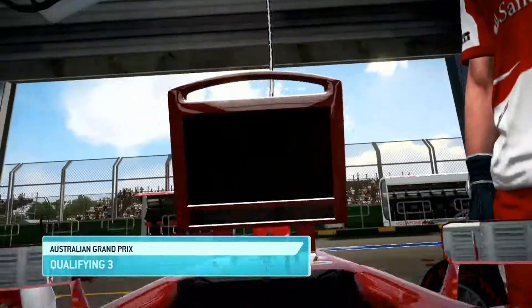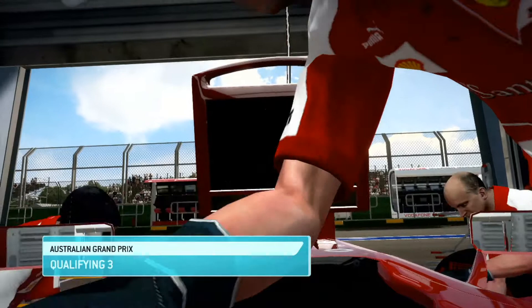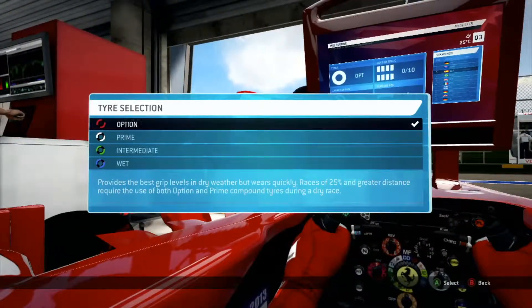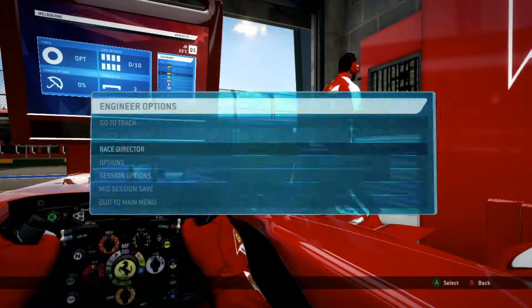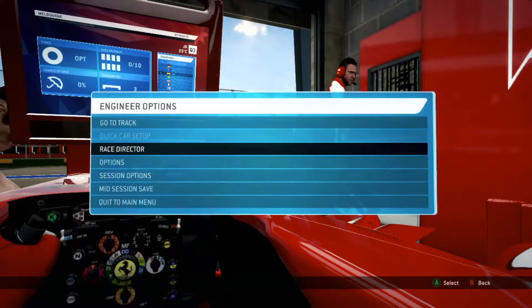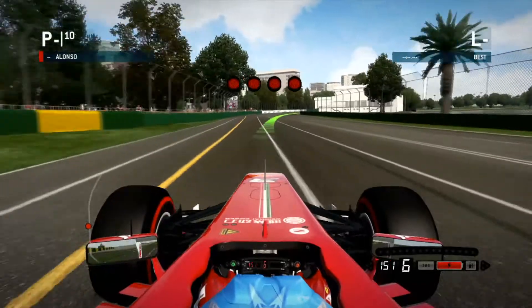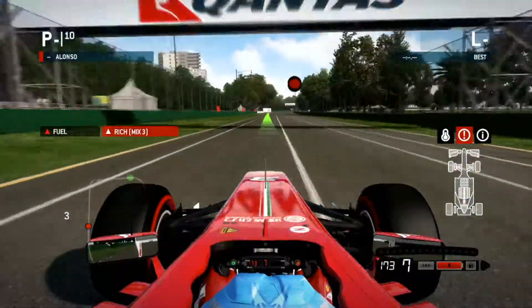Jump in the car — Qualifying 3, onto the faster tyre. Let's try and do one quick fast lap because I'll be starting on these tyres. I'm not sure if I have to change on a 5-lap race. 100% tyre — why not. Go to track, flying lap. Let's do this, I'm ready for it. Let's see what I can do in this first time playing the game. Get rich mix.